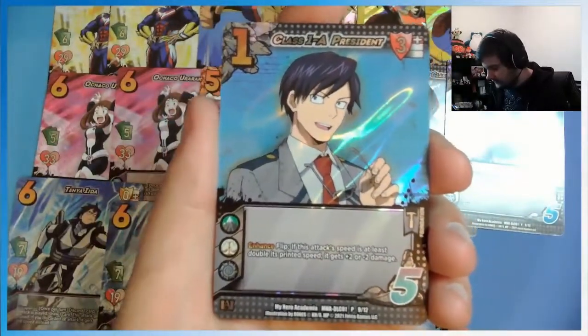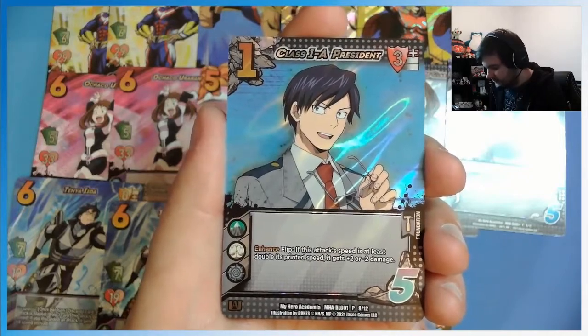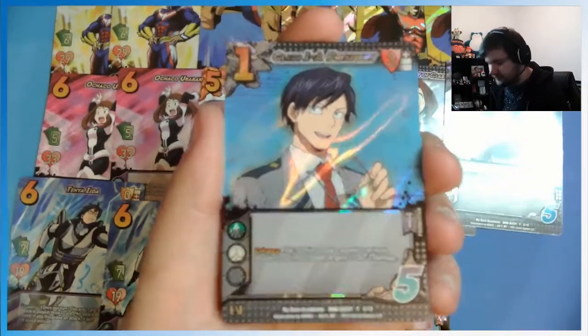And then we got Class 1A President. Flip: if this attack's speed is at least double its printed speed, it gets plus two or negative two damage.